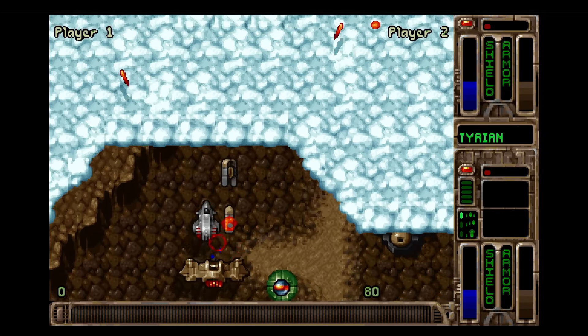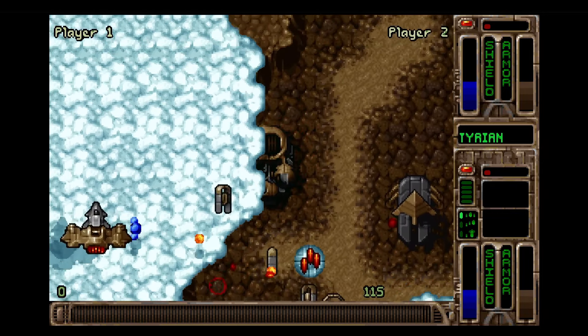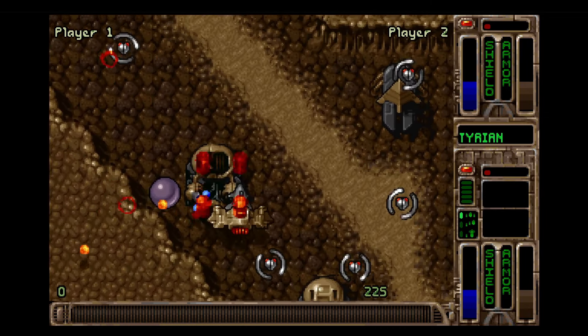There is also a two-player mode, which comes with a unique mechanic of combining the two ships into one, where both players can still shoot — one shoots ahead and controls the ship's positioning, while the other can aim in any direction around it when shooting.